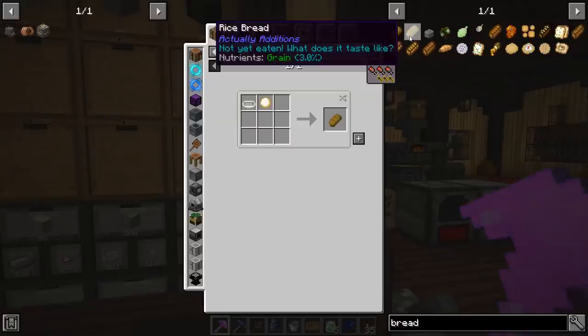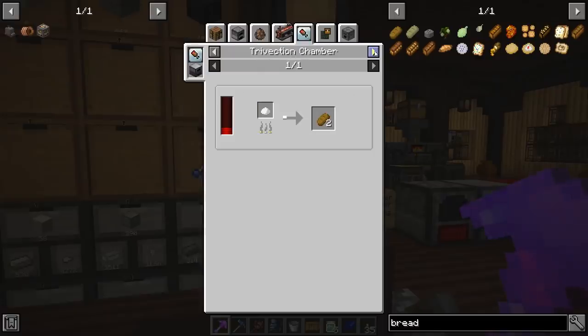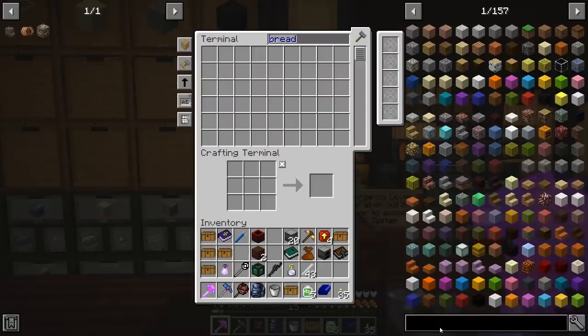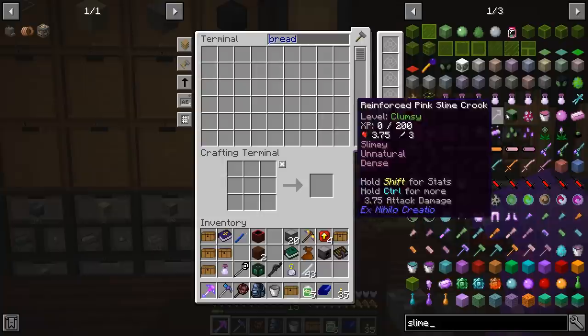They disabled the standard vanilla bread recipe with three wheat — you can only get bread from smelting flour or manually crafting in the kitchen. This is tricky, guys. It's not easy to get power in this pack.